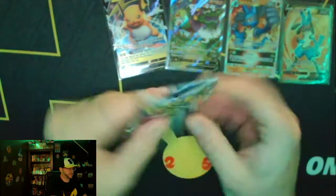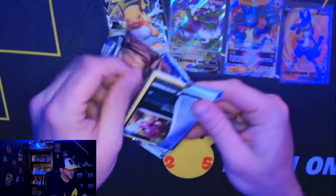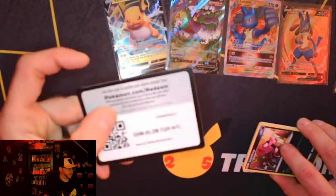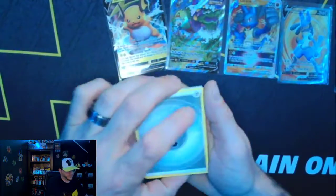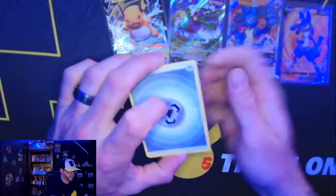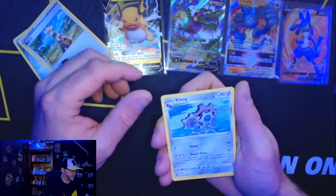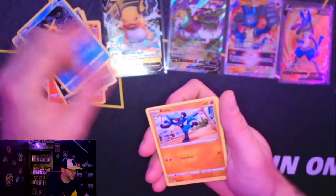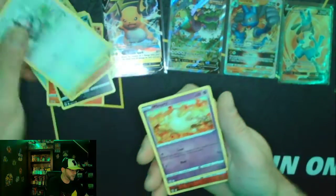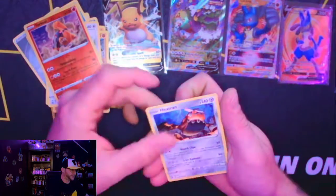Alright, last pack. Want to get some last pack magic? I hope so. We've gotten nothing out of these Brilliant Stars packs — it's been trash. Raichu V, but does that really count? It's Fire Energy, Berry, Klink-Klang Bird Gang, Torkoal, Impidimp, Staryu, Ralts, Starly, Milsery, Torkoal, and Heatran. Nothing. Absolutely trash.